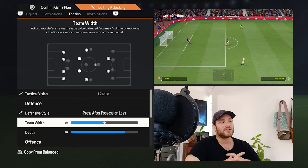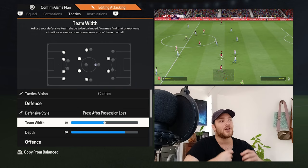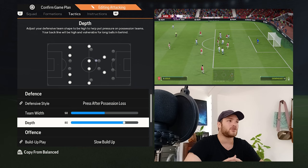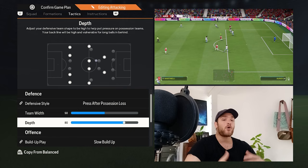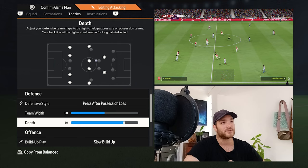The narrow three center backs don't really reach wider regions, so it's hard for them to prevent crosses. You'll need your midfield and two wingers to help with that. You do have strong, physical center backs capable of winning aerial duels. Team depth is set to 80, which helps both in and out of possession — whether using an offside trap or pinning the opposition in their own half.